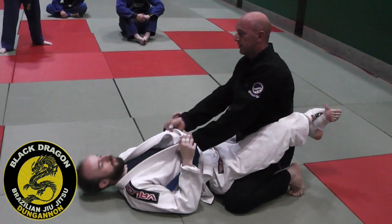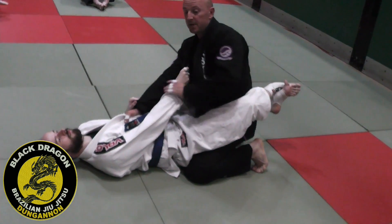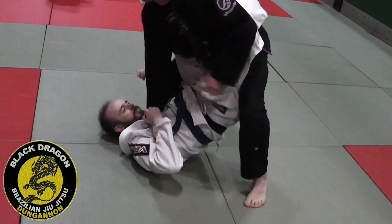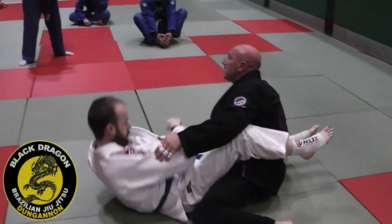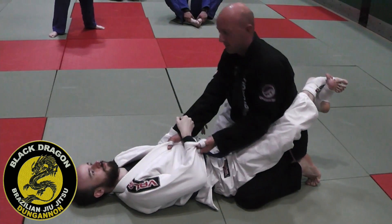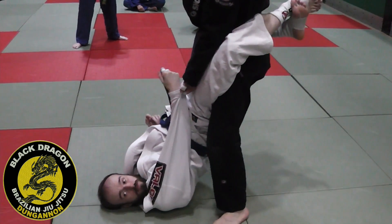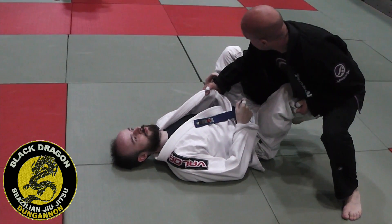From closed guard, there are lots of variations. If Carl has the cross grip, don't stand up in the guard because he has that wader sweep. So if he's got this grip and I just stand up, he has that wader sweep. So from here, I'm going to throw my hand inside, strip it, and then go for that guard pass again. Pressure, and make it to my safety position — headquarters position.